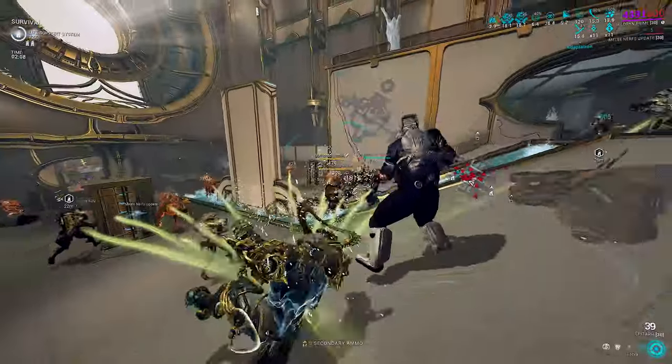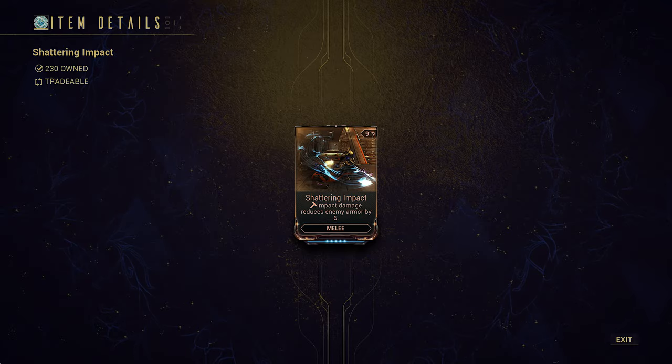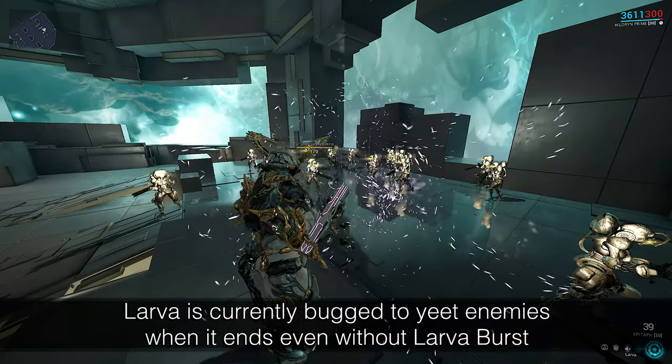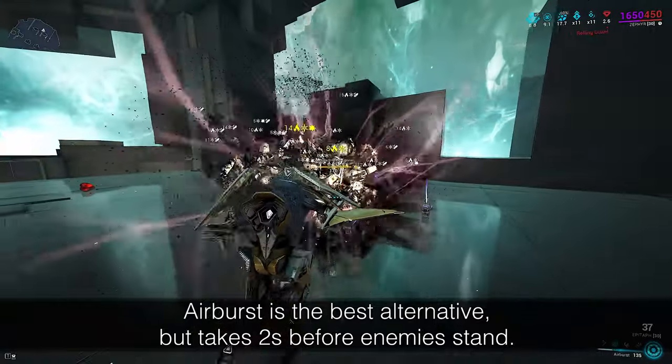We use a dagger with Amalgam Arganak Metal Auger, which uniquely can strip armor off with any kind of dagger damage including status effects — Shattering Impact only works on direct hits. I picked Larva because it has the fastest grouping and lets us dump duration. Ragdoll is actually bad for melee setup, so minimal duration ensures we can DPS properly as enemies try to stand up.